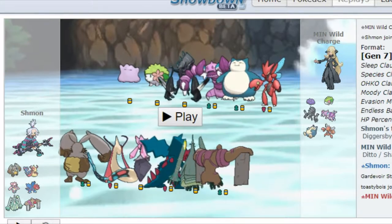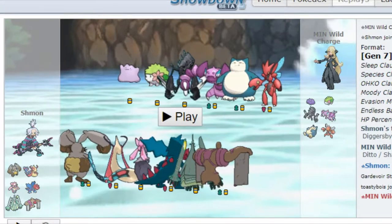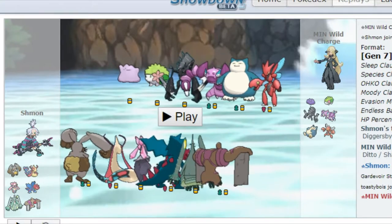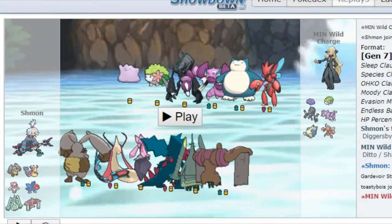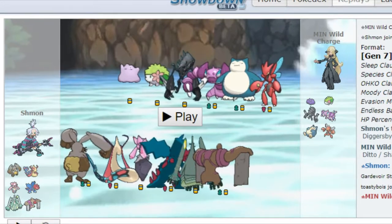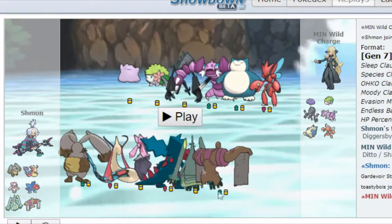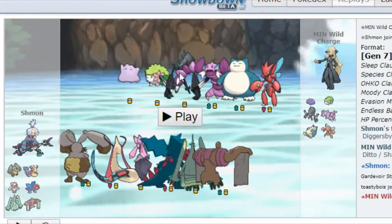And we've got Celesteela of course, trying to deal with everything. The basic set — Flamethrower, Heavy Slam, Leech Seed, Protect — which is quite an easy set. But this time I actually remembered to bring Huge Power Diggersby, which really helps me in this match. Necrozma is scary.